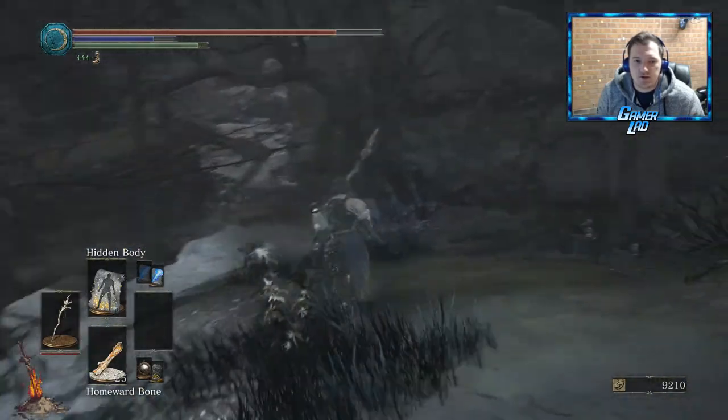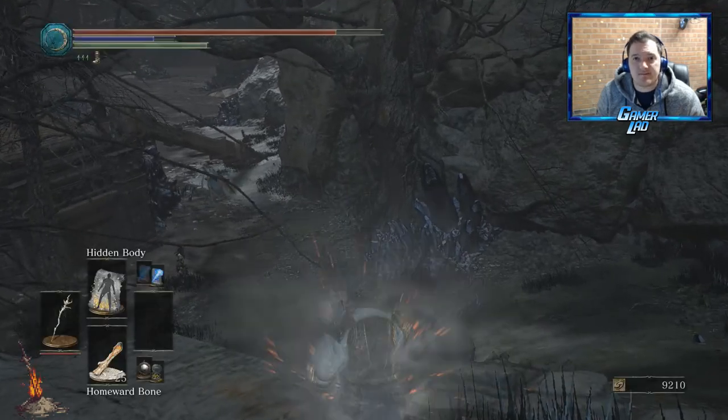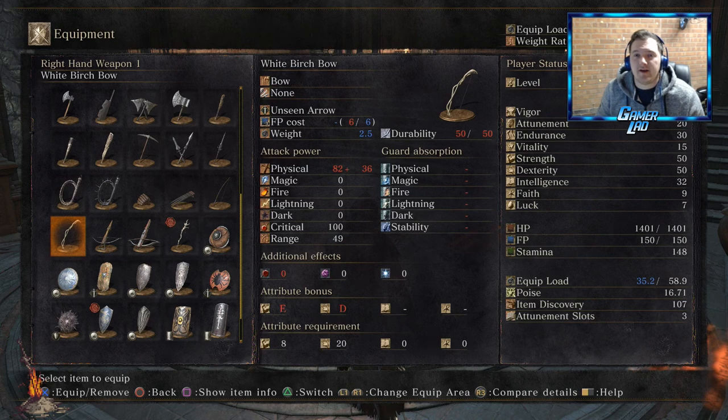I'll just use the homeward bone and get back and show you the stats. So we're back at the bonfire guys, and there you have it. There's the stats for the White Birch Bow, so you can pause this video and have a look.